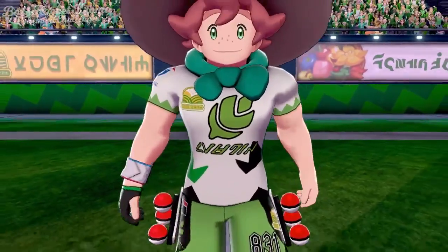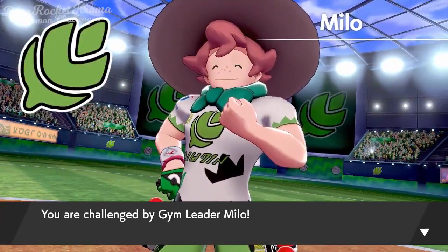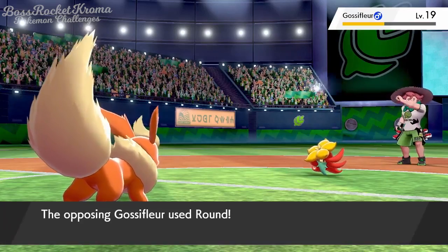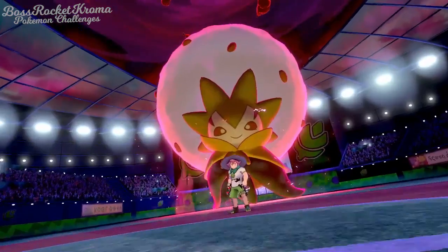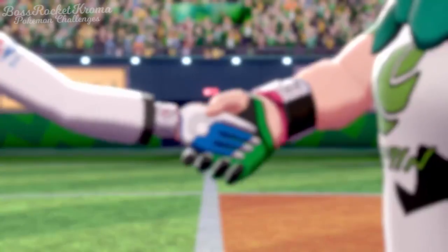Now that we've reached Turffield, it's time for our first gym challenge versus the Grass Gym Leader Milo. My pick for this gym is Naoko, our Flareon. I taught her Protect and gave her the Leftovers. This lets her defeat his Gossifleur without sustaining any damage, and also lets her easily stall out his ace Eldegoss' Dynamax, keeping enough health to easily take him down. There's our Grass Badge — one down, seven to go.